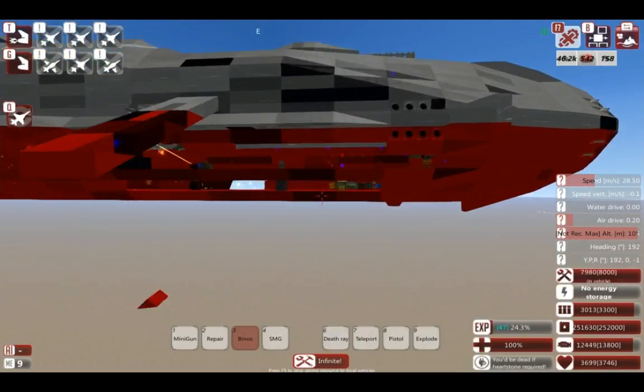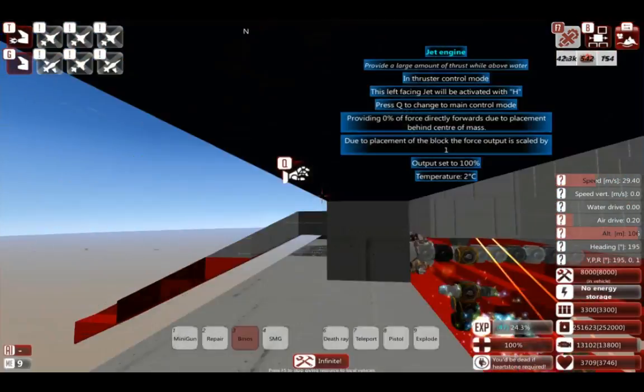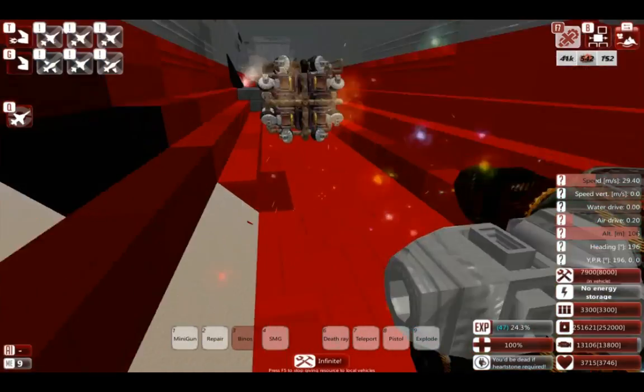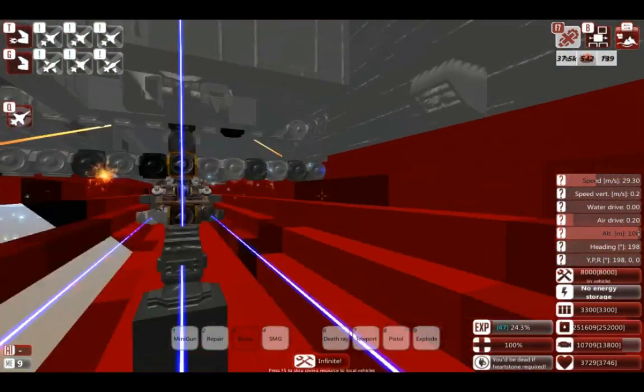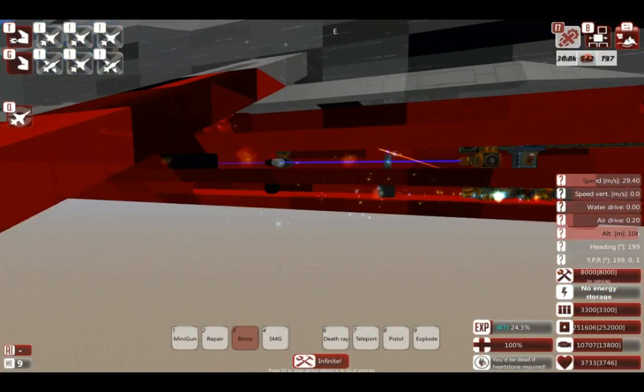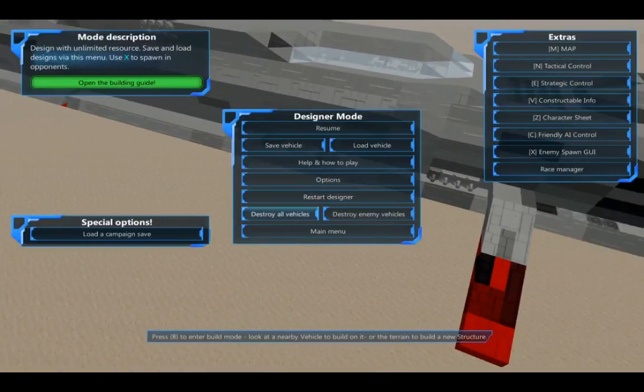Being a destroyer designed to be weak, it can do a lot better in the campaign and take on the lightning hoods which are basically laser freaks. Usually the laser system survives. So yeah, that's the destroyer.